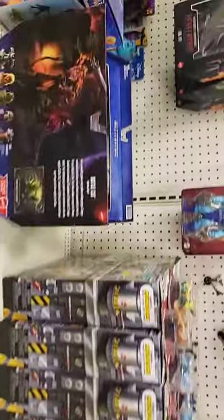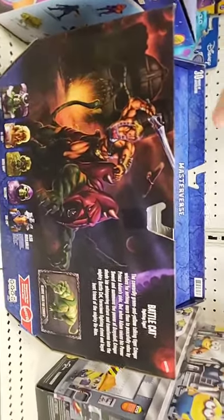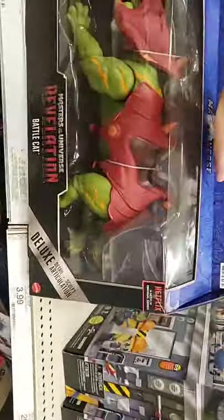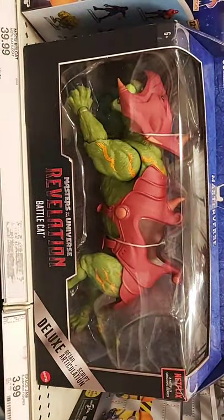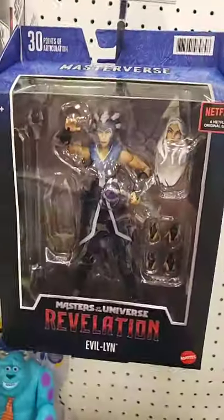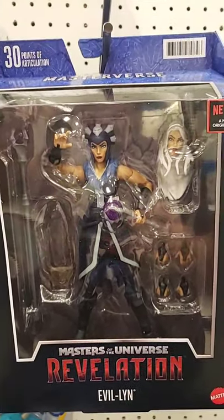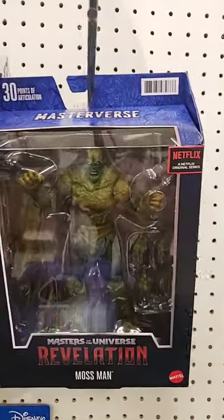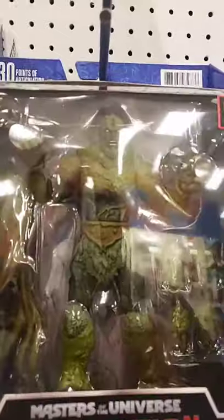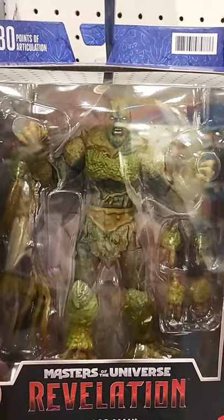I was looking to see if they had any Joes in, and since you joined — I wasn't disappointed coming in tonight. They got the new Masterverse Battle Cat in, which is amazing. I love it. And then the Masterverse figures — there's Evil-Lyn. They're pretty sturdy figures like I was saying earlier. I got this one, and when I get some more money I need to get Moss Man. Yeah, the head is pretty huge — sorry for the glare. He's a pretty cool figure.